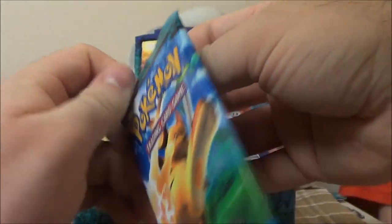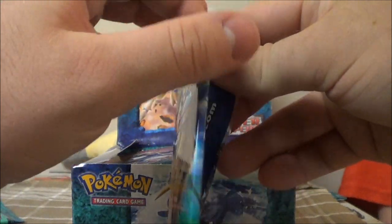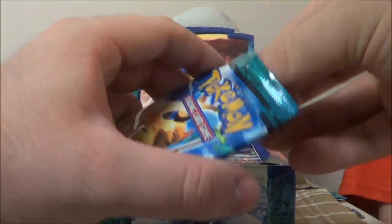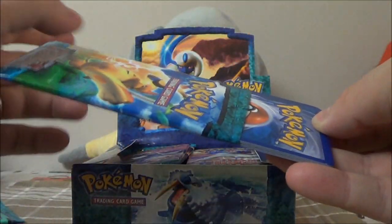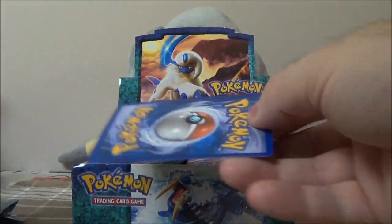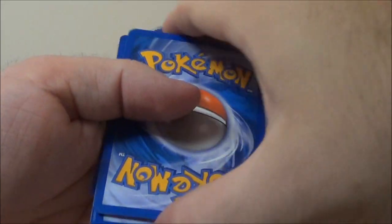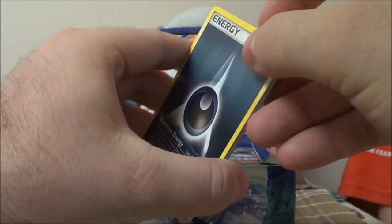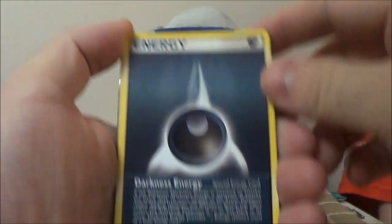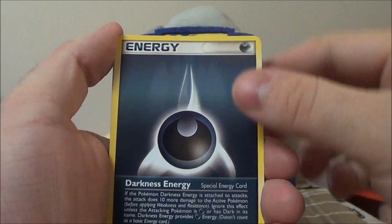I definitely hope to complete Power Keepers. I'm hoping to complete every single set. In fact, I just completed Furious Fists today. I'm just looking forward to seeing what awesome cards we get. There's a card that stayed in there — I'm just going to assume it was the front one. Our rare is a non-holo Darkness Energy. Got Nuzleaf, Cyclone Energy, Magnemite, Torchic, Spheal. Our reverse is a Glacia's Stadium — that's pretty.